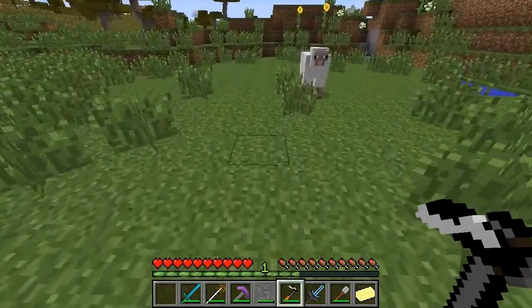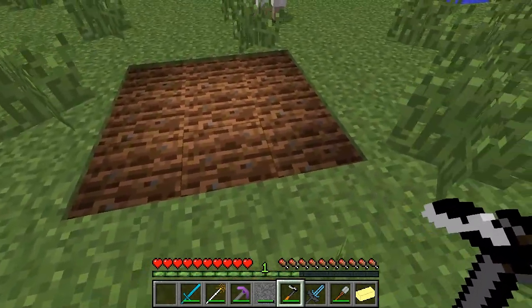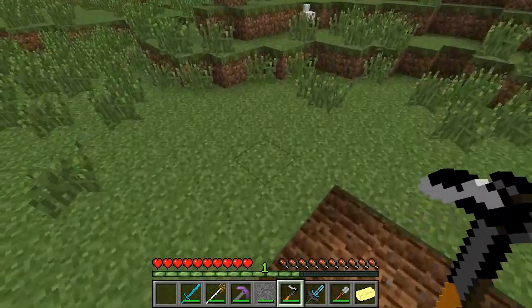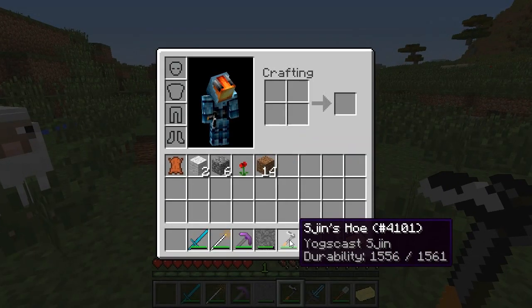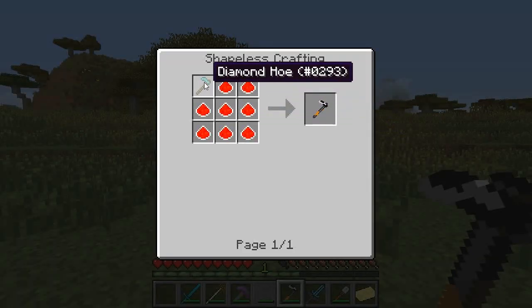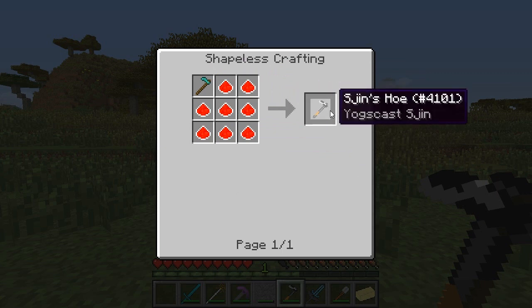Next is Shin's Hoe. The way this works is you right-click the ground and it will create a square of farmed dirt, so you can go ahead and plant your crops in a big area really easily. It also has 1,500 durability. To craft Shin's Hoe, just put a Diamond Hoe in the top left along with the YouTuber Dust.